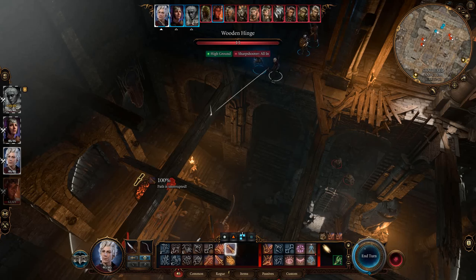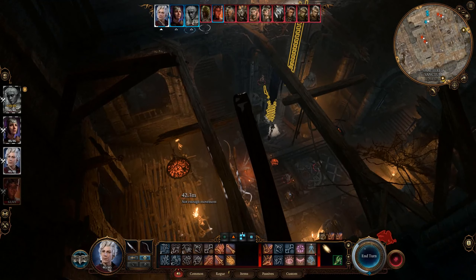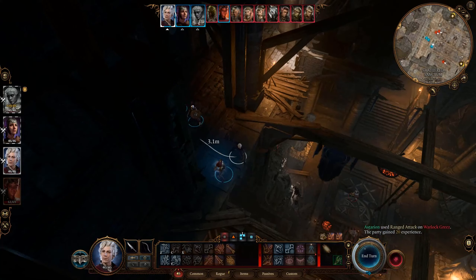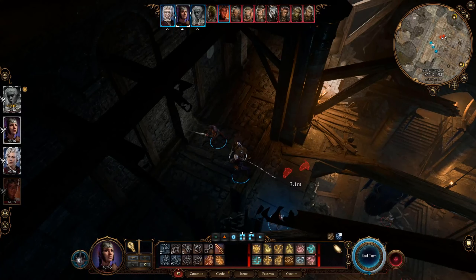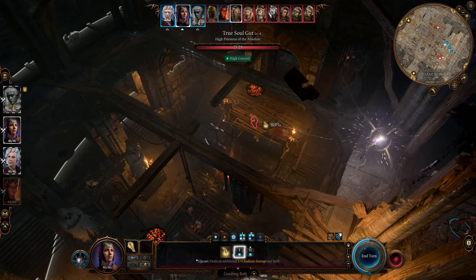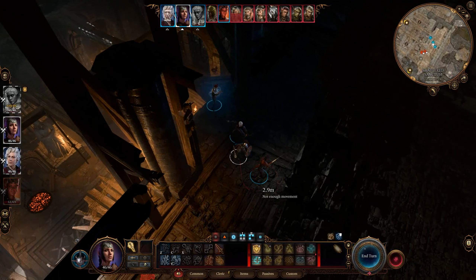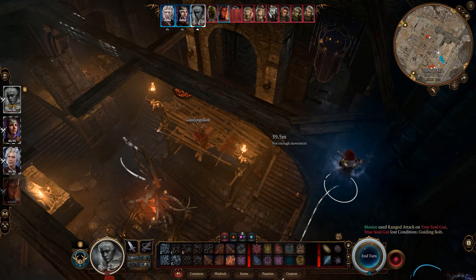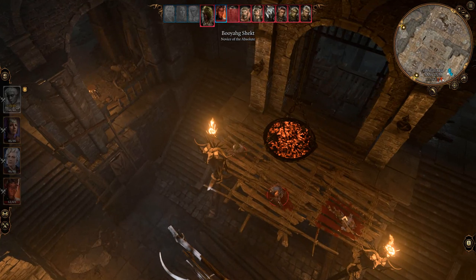What happens if I drop hot coals? Oh, path is interrupted — okay. We could legitimately just be here taking potshots at people, except for our cleric — I mean, she can cast spells. Nice attempt, still on my feet. Again, nice attempt. Okay, and now we can just kind of let them do their thing, which they can't do too much I don't think.